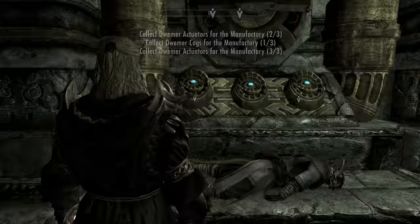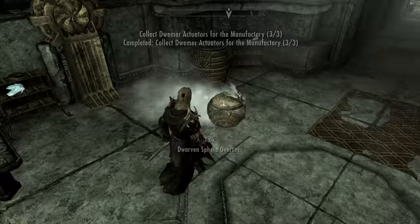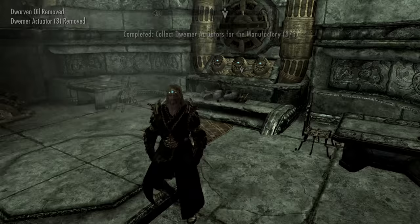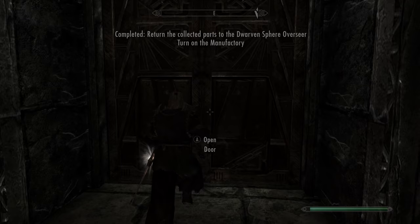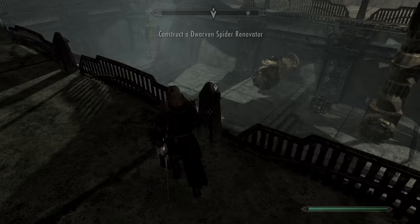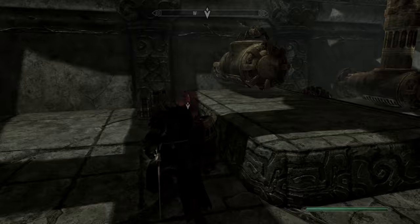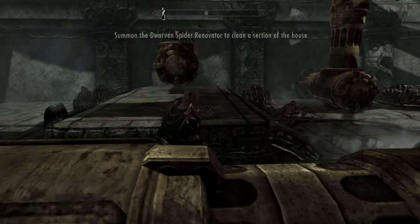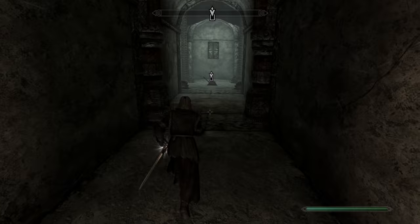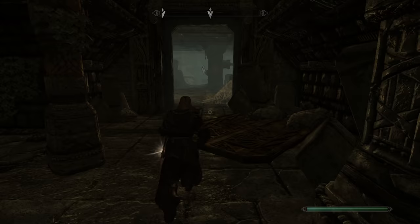Once you have all those things, click this and it will spawn one of the automaton guys. Talk to him and give him the stuff you picked up off the tables. Once you've given him the stuff to repair everything, you just have to click this. Then come over here and find one of the cores. Put that little guy in the slot and you will make the Dwarven Spiders that will start repairing your house. Then go back up the elevator into your home.